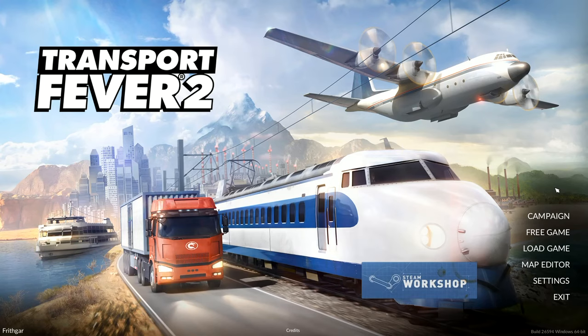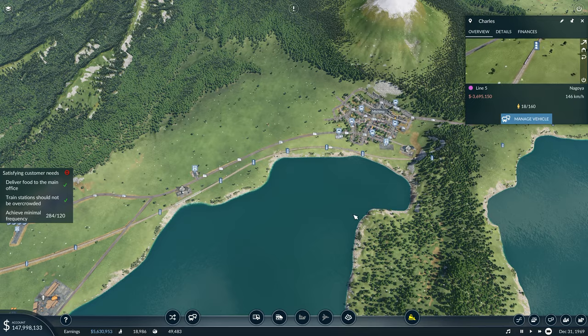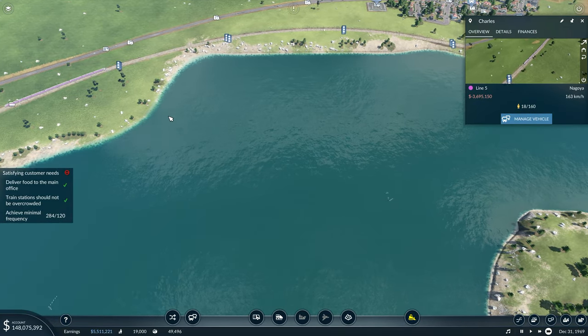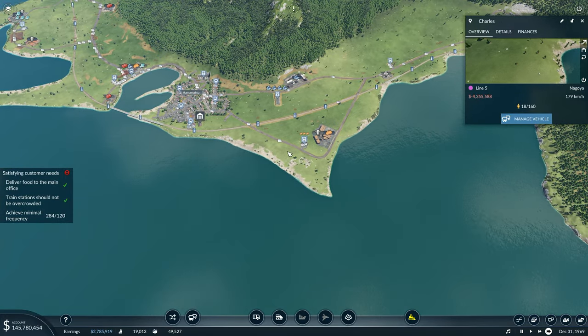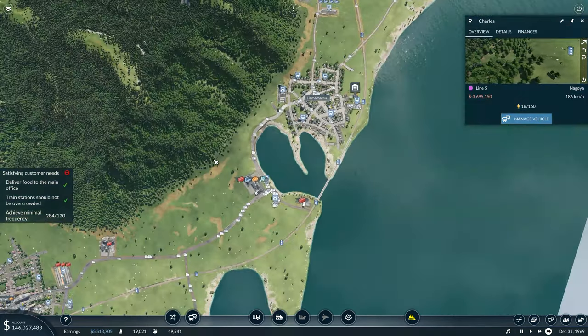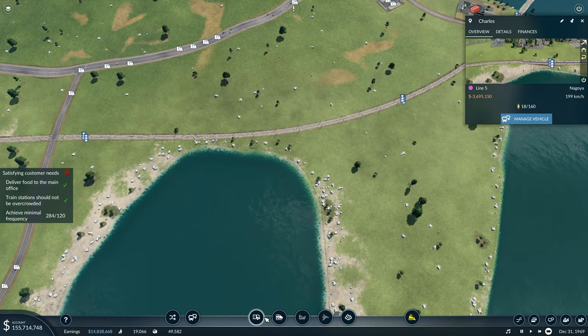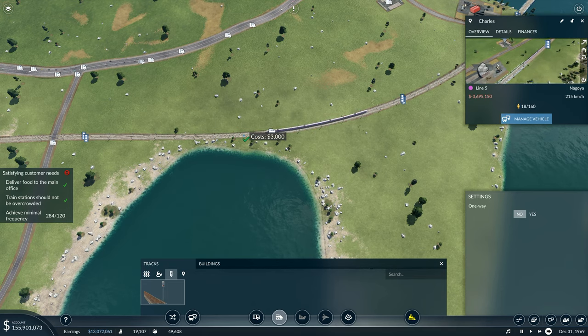Hey folks, it's Frithgar here, welcome back to Transport Fever 2. That was pretty good - you can see the train does go in between each set of signals, that's absolutely spot-on perfect. That's what we want, and then there's a set of signals here - it should be enough room to go in between here as well, so I'm thinking about that.